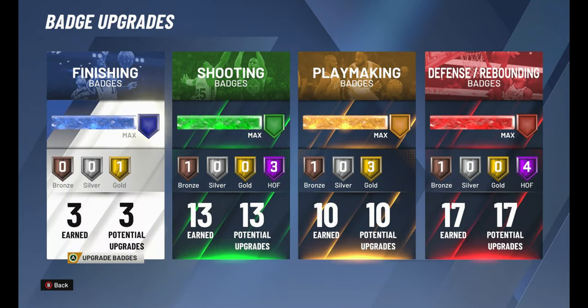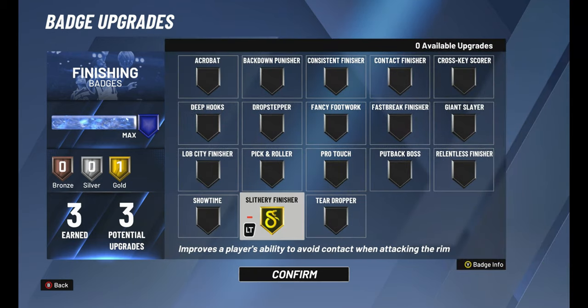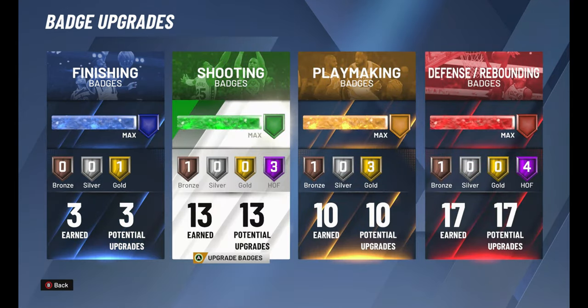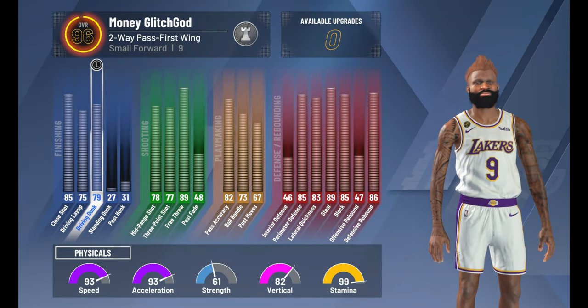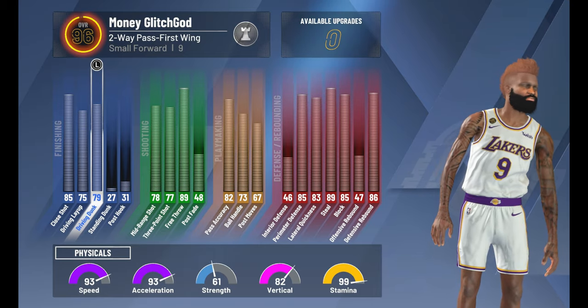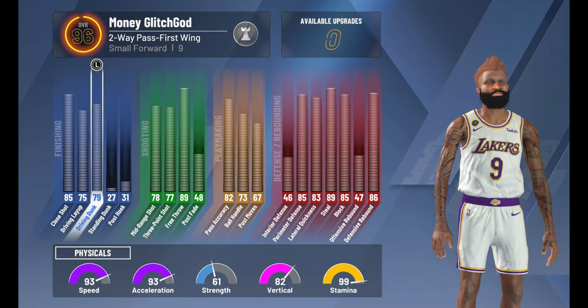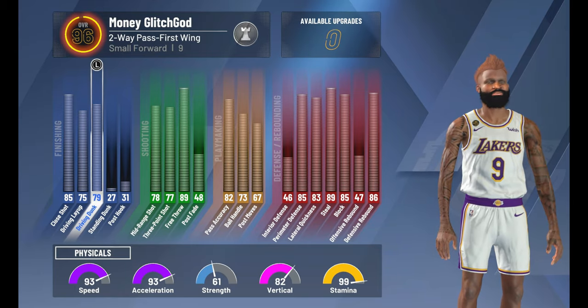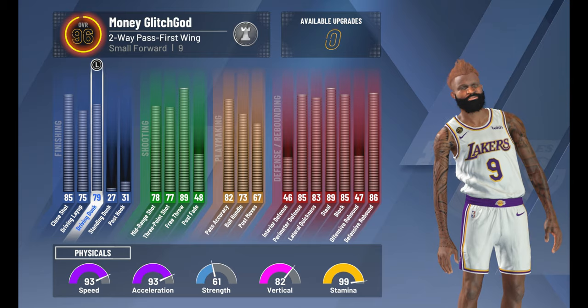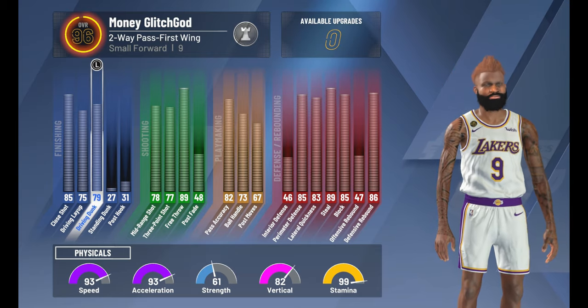Let's check out the badges for this build. It's important to understand that this build is a dunking machine, and with the right overall rating and Slithery Finisher badge you can really do some things. My driving dunk is 79 out of 96, which means it's well over 81 so I can get elite contact dunks. This build is super nasty at 99 but very usable and a killer at every other level. My stamina is a 99 and this is a small forward.